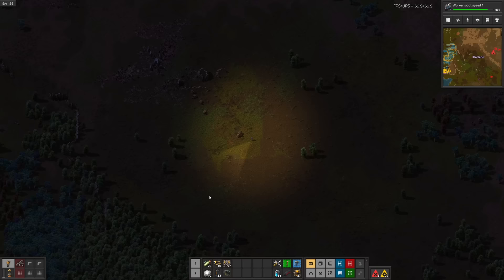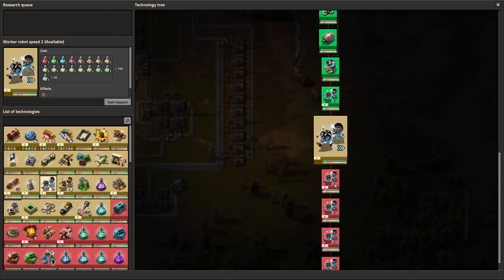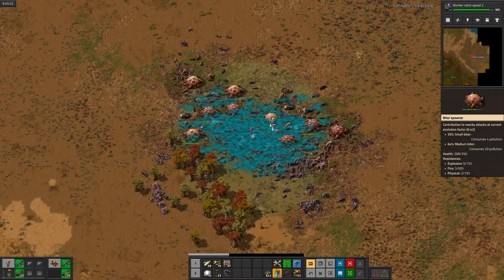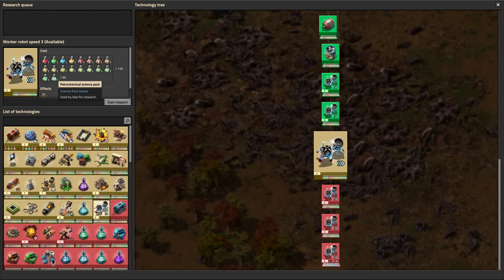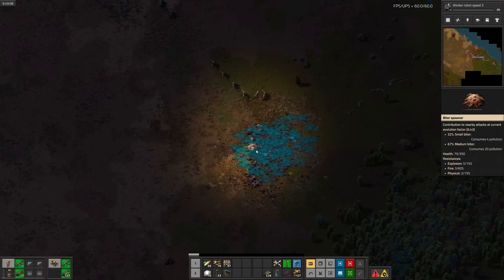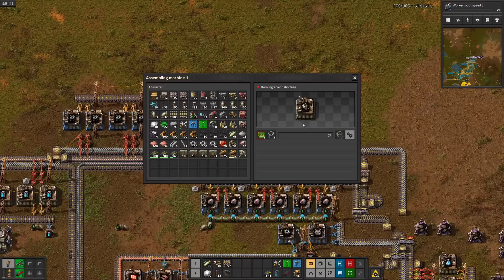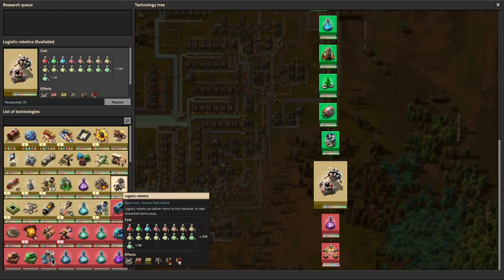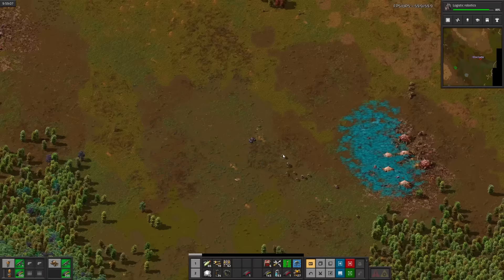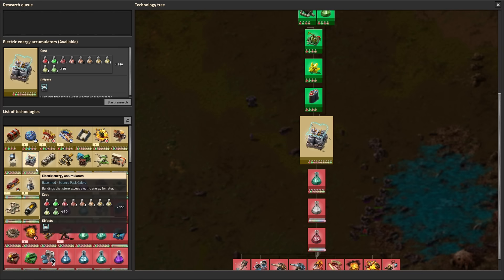Next is worker robot speed. I kept taking out biter bases for fun, but then I ran out of ammo so I had to run back. Worker robot speed — let's do another level. After making some more capsules, let's get back into it. Worker robot speed 2 — another level couldn't hurt. After a bit more exploring and preemptive maintenance, we shouldn't have to worry about biters for quite a while. Our base is chronically low on green circuits, which isn't even remotely related to researching logistics robots, but I couldn't come up with a better segue. I'll set up a few more basic items for the robots to use, then I got bored and went hunting again.